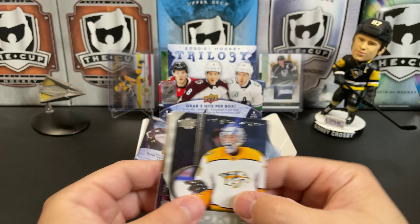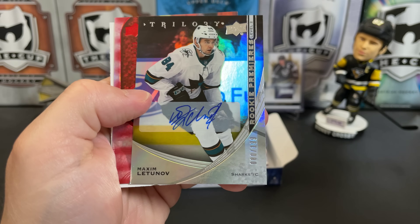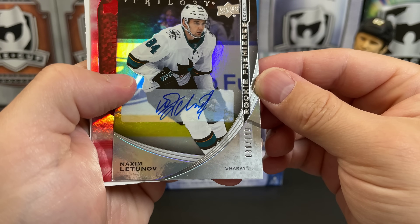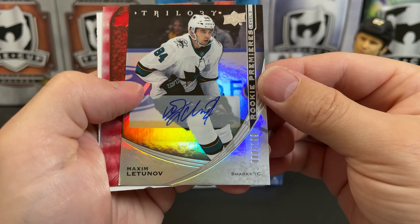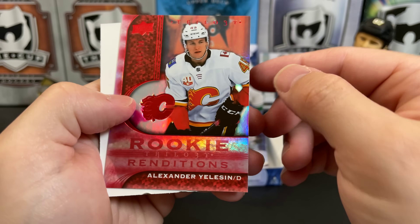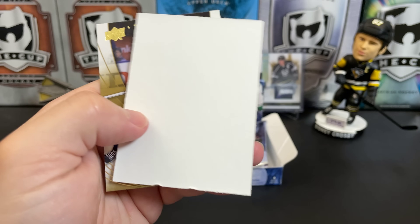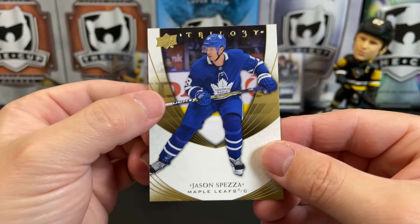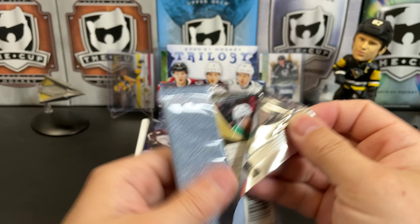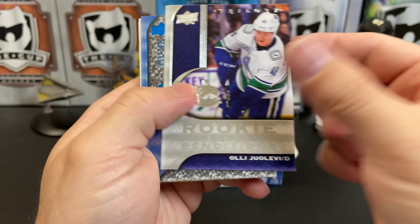That one opened bizarrely. Rookie rendition of Connor Ingram, and we've got our auto — it's Maxim Latunov numbered to 199 from San Jose. A red rookie rendition of Alexander Yellison, no numbering on that one, and we've got Jason Spezza.